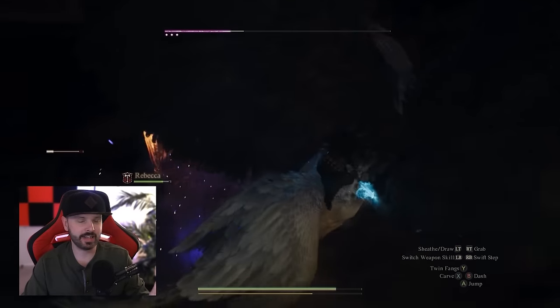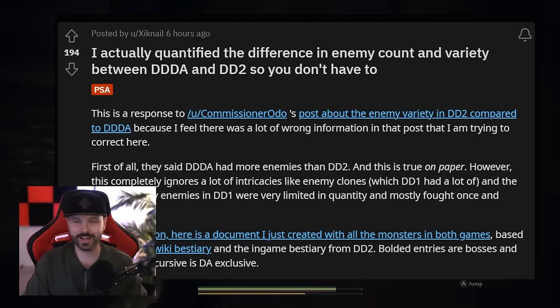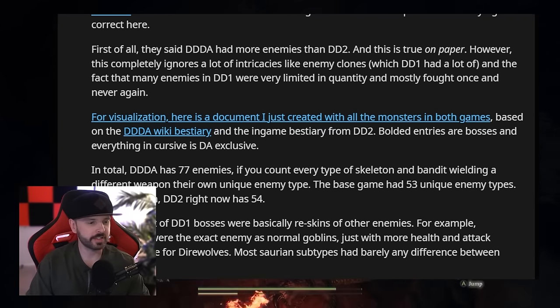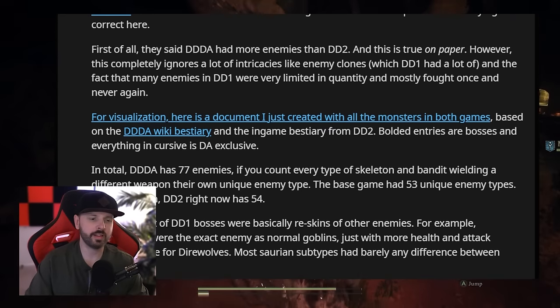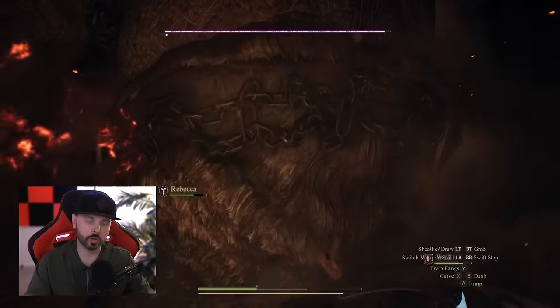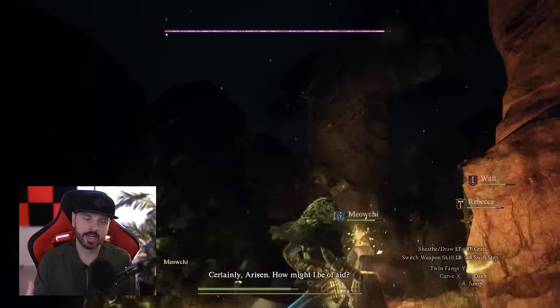There is a significant counter argument. The original post completely ignores intricacies like enemy clones, which Dragon's Dogma 1 had a lot of, and the fact that many enemies in DD1 were very limited in quantity and mostly fought once and never again. Enemy variety is a concern in Dragon's Dogma 2, and I believe this is something they need to address throughout the entire world — not just through an expansion throwing in new enemy types. The AI is a real improvement though, with subcategories of enemies like goblins having very different AI behaviors.